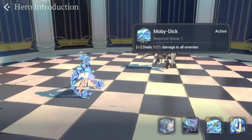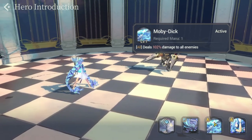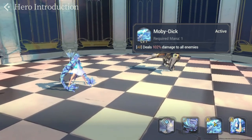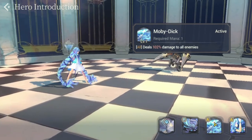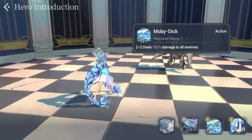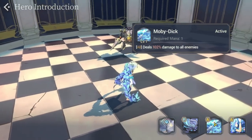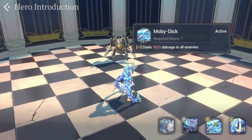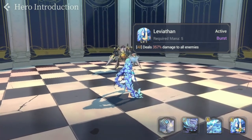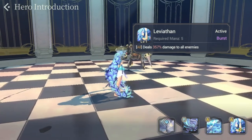For her S1, it's Moby Dick — deals 102 damage to all enemies. This is a very cost-efficient AoE for a one-mana skill, and it usually triggers Summer's Blessing. It's good to attack first with Moby Dick if your opponent has Summer's Blessing. For S2, it deals 357 damage to all enemies — it's a five-mana burst skill.